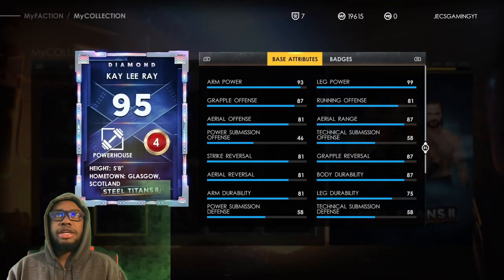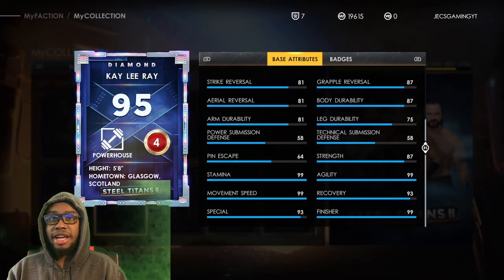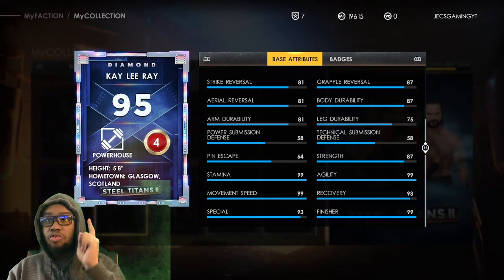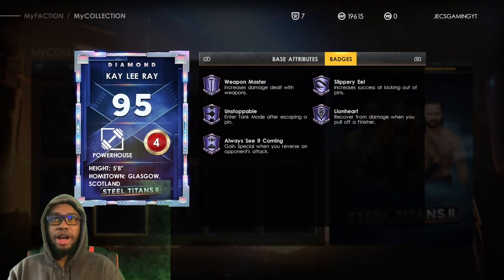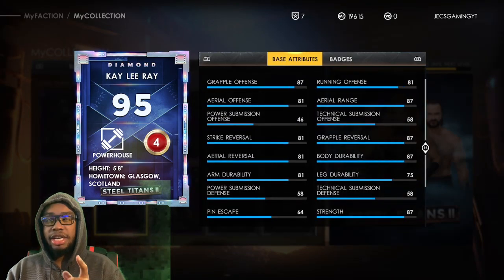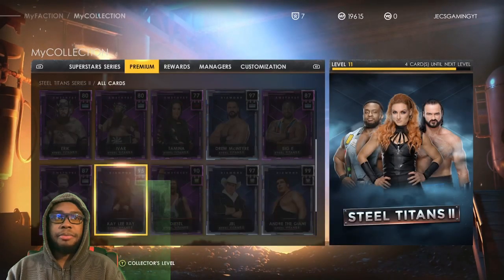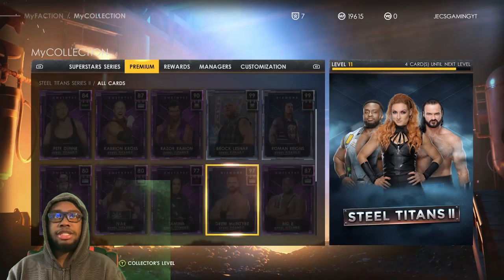Kayleigh Ray — let's check her out. She's got 99 leg power, 99 finisher, 99 movement speed. She's actually really good in this game. Her badges are all right, but these stats are absolutely amazing for her.